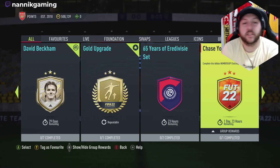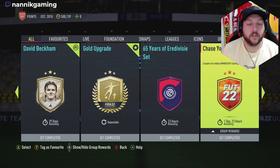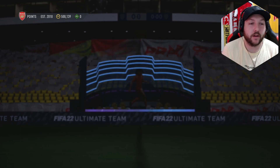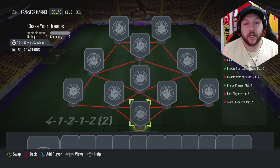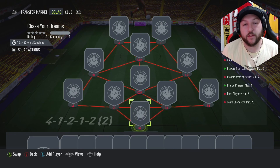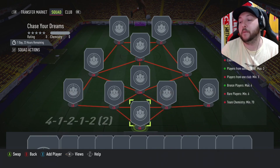EA have released another daily SBC called 'Chase Your Dreams' — the numbers are up. You get a gold pack back from it, which says it all really. What you need is minimum two countries, max three from the same league, players from the same club, two bronze players, max four, rare players six, and 70 chemistry. So we're just going to do this really quickly and we'll be right back.